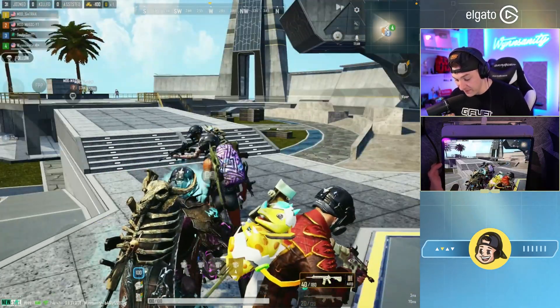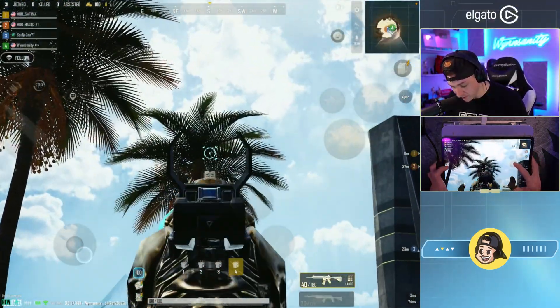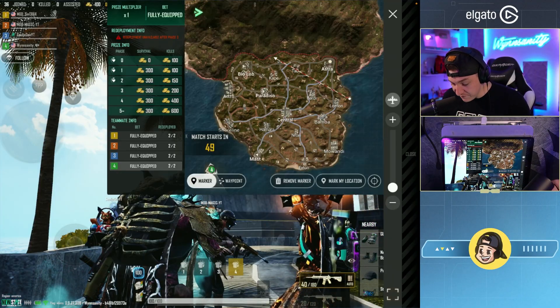Everybody's coming in with the level 4 gear. Oh the palm trees — I'm a Cali boy, you know I love that. So for phase 1, phase 2, phase 3, you can see for each phase we get money. Kills become worth more money the more that you play: $400 a kill in phase 4, and in phase 5 and beyond you get $600 a kill. As we survive each phase we also get $300.